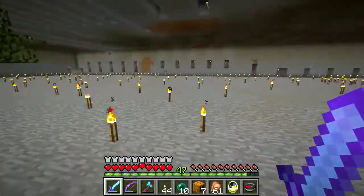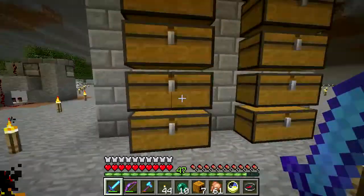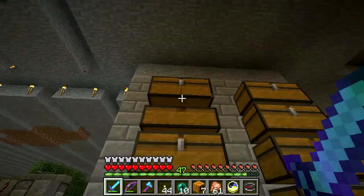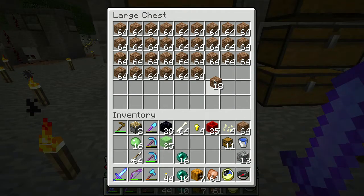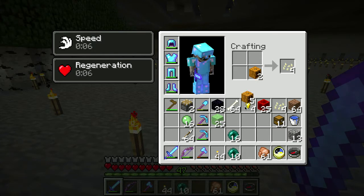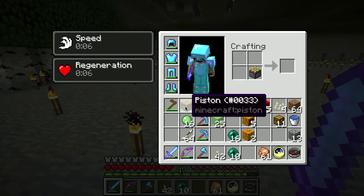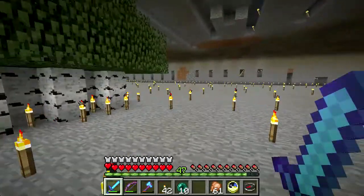I was going to do something over here - I only really need one dirt and I've got that. I've got some dirt, cobblestone, and gravel - everything else in these slots is just stone, which is kind of crazy. I already have some dirt so let's go ahead. I've got some pumpkins - let's make a couple of jack-o-lanterns and a sticky piston.